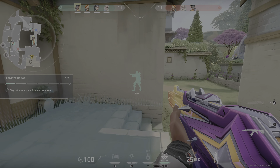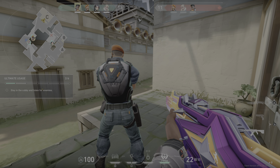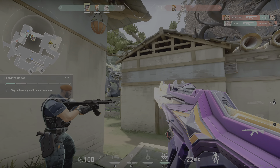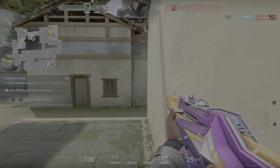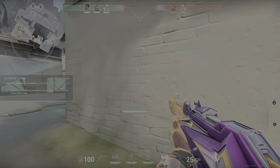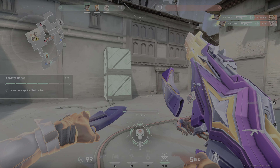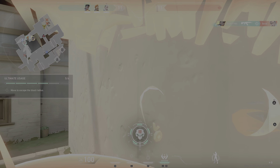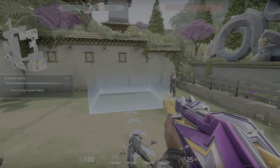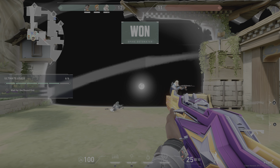Spike's planted — now we protect it. Follow me. My ultimate's ready. Let's hide here. Describe your ultimate — if I die, I come back to life right here. Reborn through fire, baby. Use your ult to stop defenders from defusing. Wait for my signal — I hear them. Use your ult, let's go. Take them out. Now move to safety before the spike detonates.